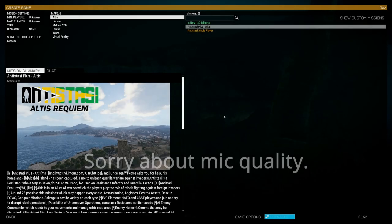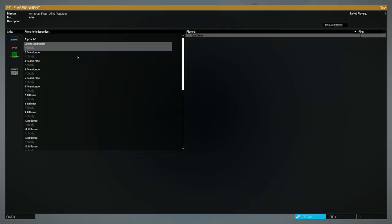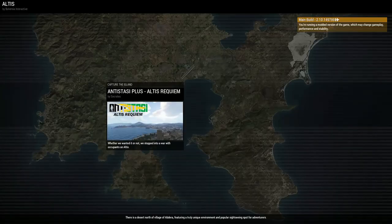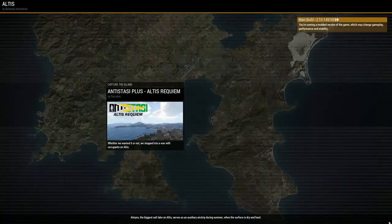Hello guys, I'm going to make a quick guide on how to use the mortar support in Antistasi Plus. I've scoured the internet and YouTube and haven't found anything clear-cut. Other guides are 30-40 minute videos, and I just want this specific thing, so I figured I'd make my own guide since I figured it out myself not so long ago.